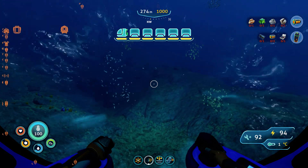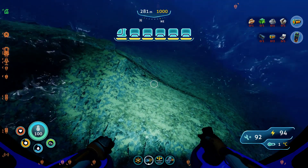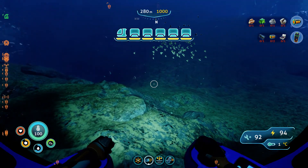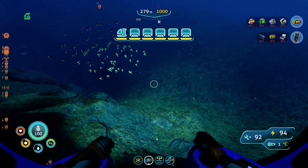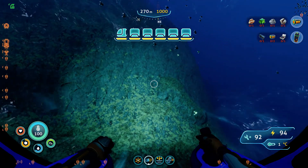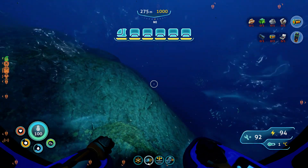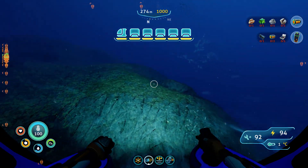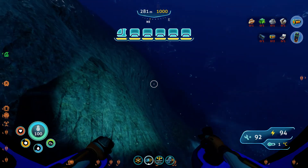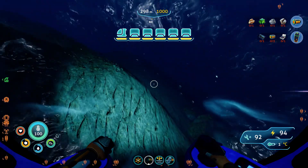One trick you can do to maximize your storage: harvest the titanium and convert it into ingots in the fabricator inside the Seatruck. You can then convert it back into titanium units in the recycler. This way you save a lot of space while you are out harvesting. It's a pretty neat trick.